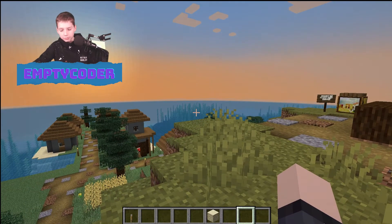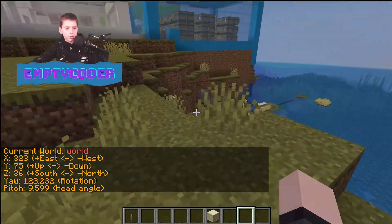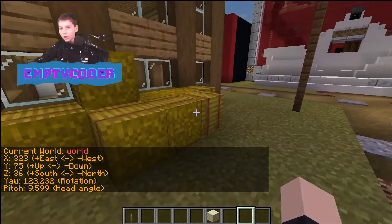Next you've got slash clear, which basically clears your inventory. It can also be slash clean. Then you can do slash coords and it tells you your coordinates, your head angle, your rotation, and a lot of other things.